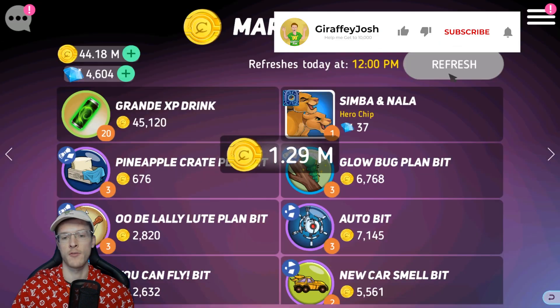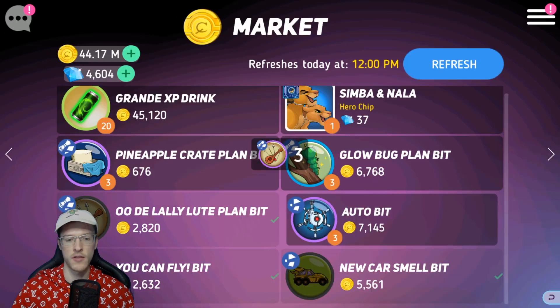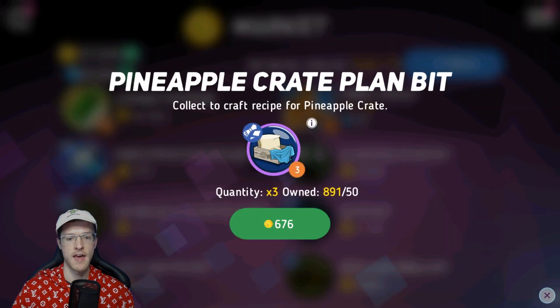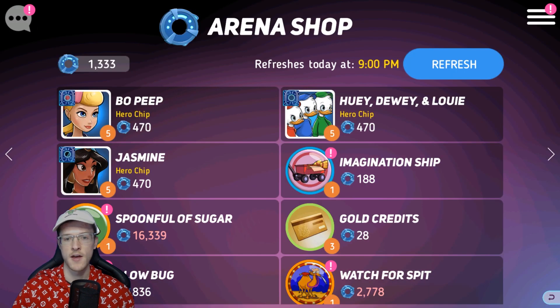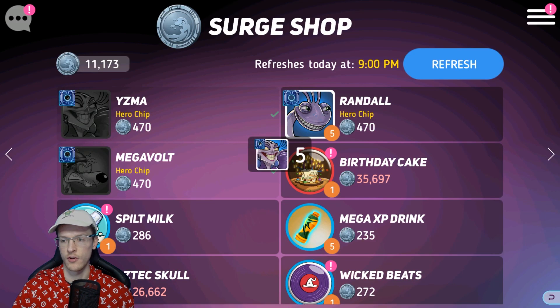I obviously spent about five thousand stamina yesterday on just upgrading duckling bunny and all of these as well. This is going to help the guild — everything that you do to do with badges is going to help as you go through. Make sure you are buying everything as you go.